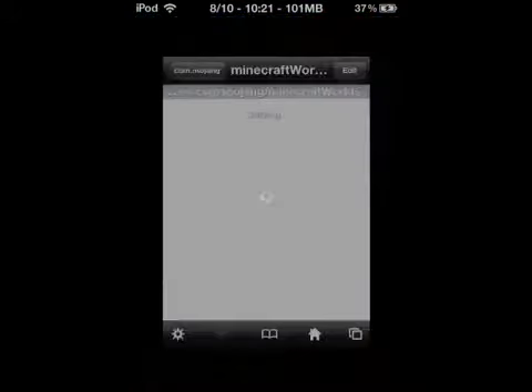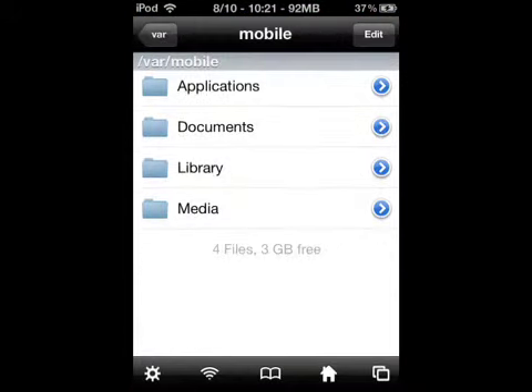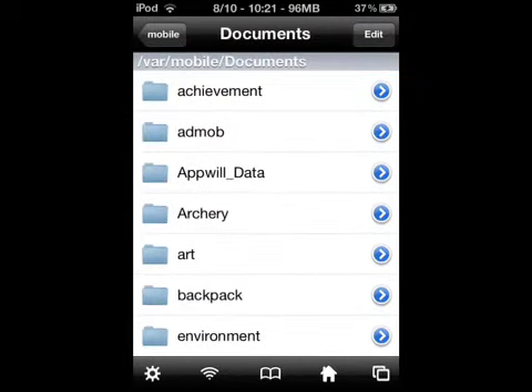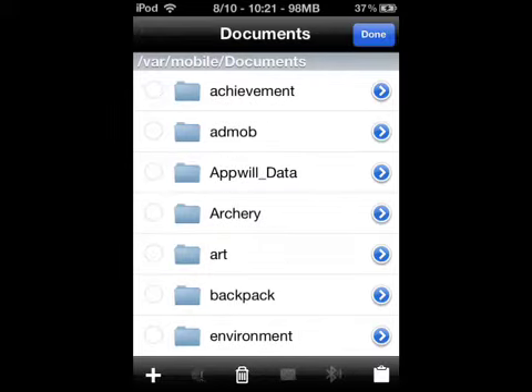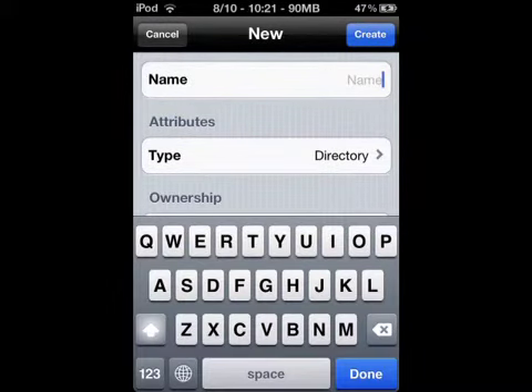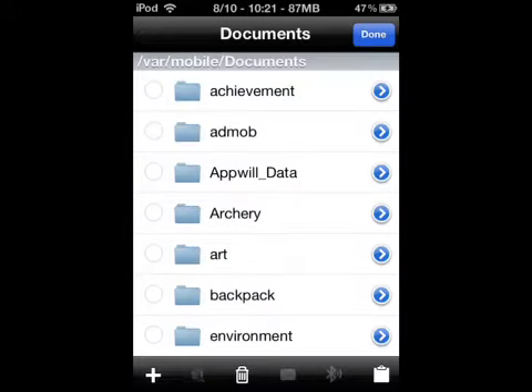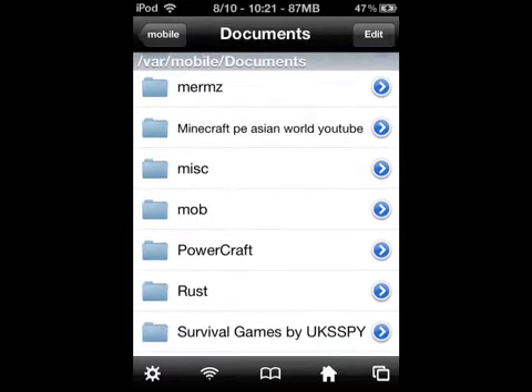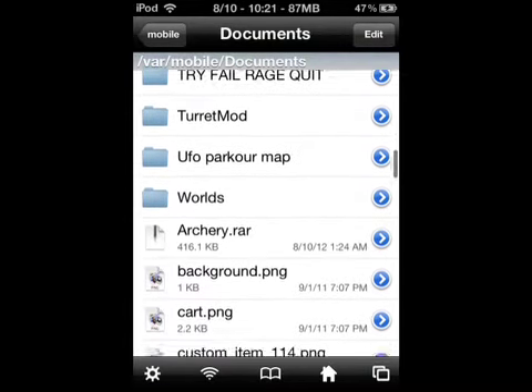So you go to iFile, you go to home — this is home — you go to documents, then you go to edit, then you go to create right here. So you make a name. I say make a name like 'world'. Okay, that's my name — create, done. So the folder would be right there.